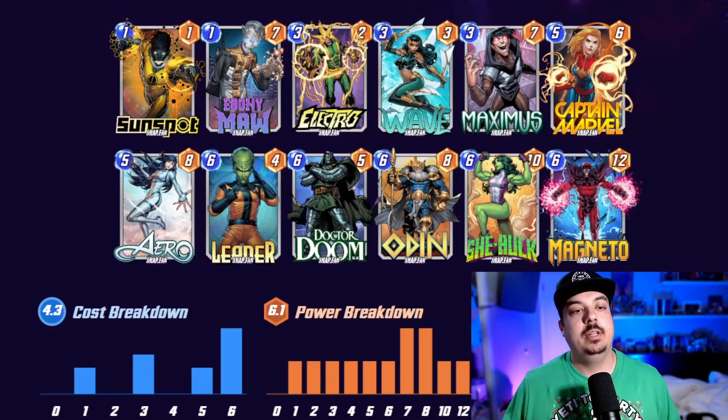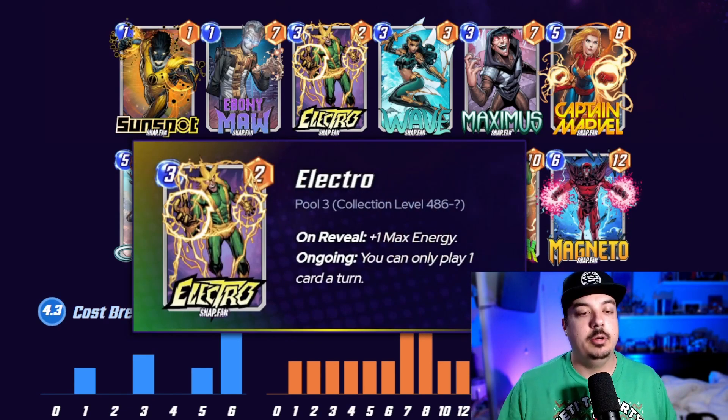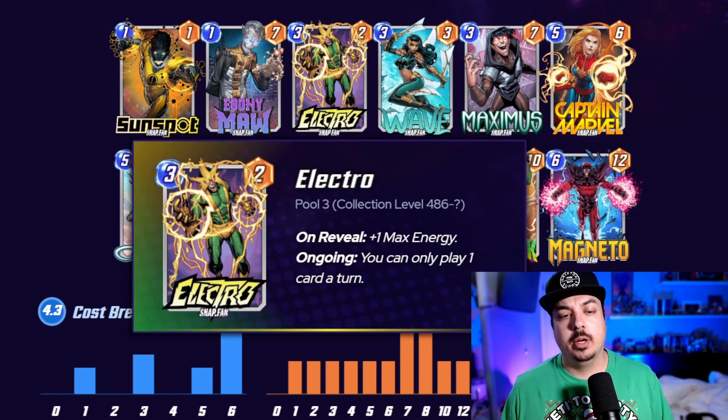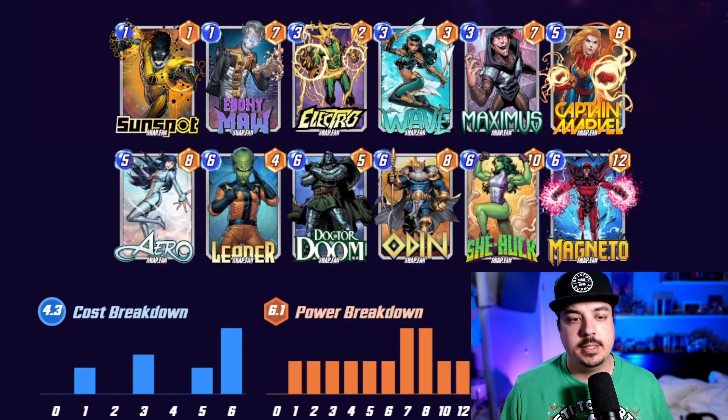If you love all things Marvel Snap and you love video games, make sure you like, subscribe, and hit the bell. Still a small channel trying to grow — I'd appreciate it. Let's get to the deck list. The idea of this deck is to get Electro out on turn three. Electro is a three-cost two-power — on reveal: plus one max energy, and ongoing: you can only play one card per turn.